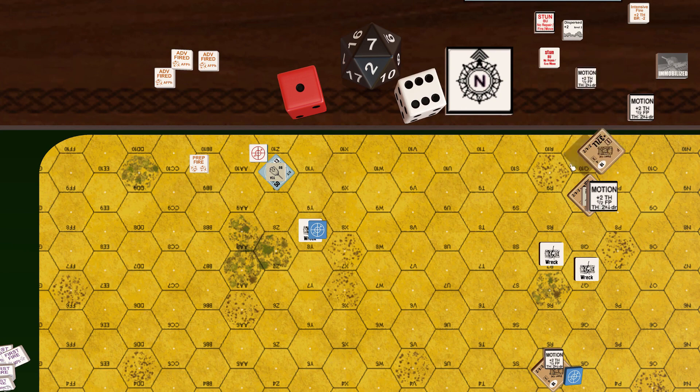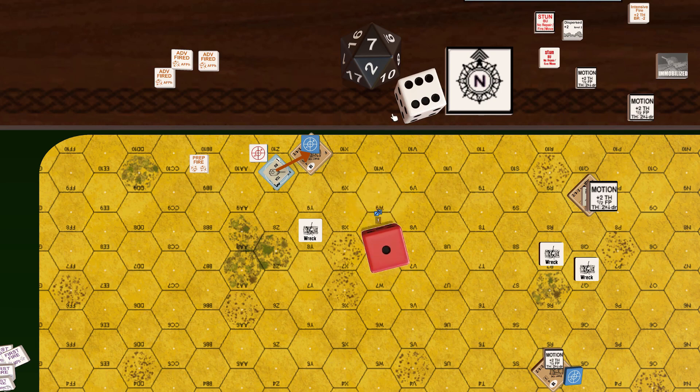Stuart in 27Q10 moves to 27Y10, spending 8 movement points, where it is attacked by the same Panzer using rate of fire at one hex distance. Base to-hit is 10, plus 2 moving target, plus 1 buttoned up, plus 1 turret rotation by an angle, minus 2 point blank. The shot is 10 plus 2.